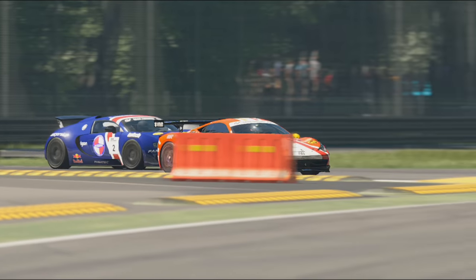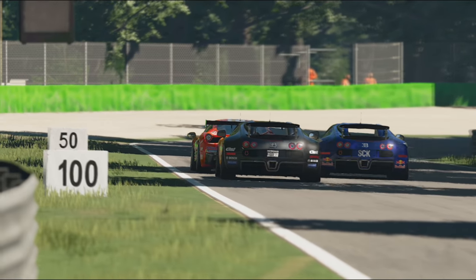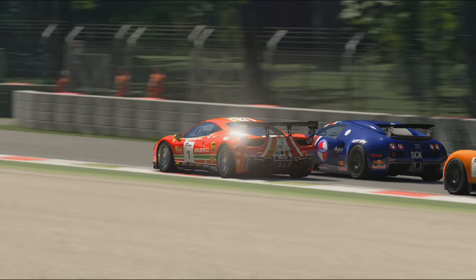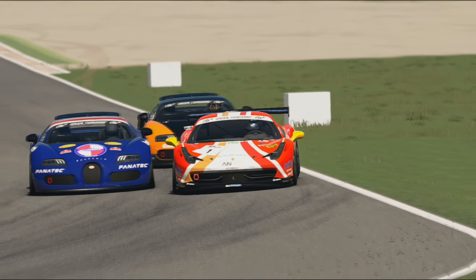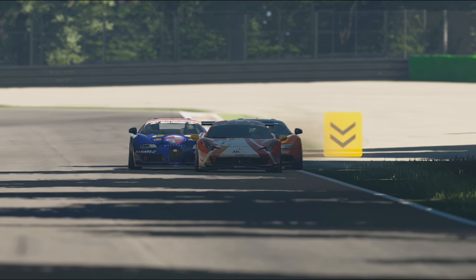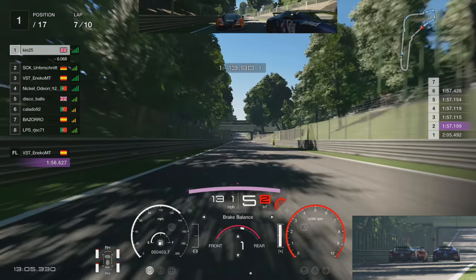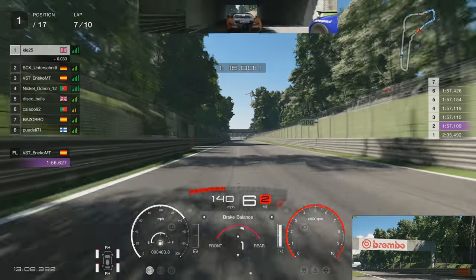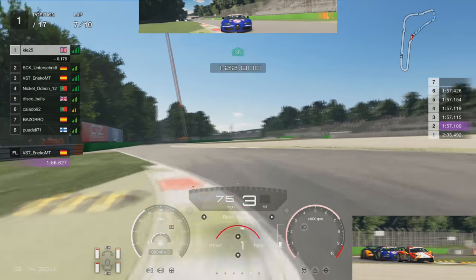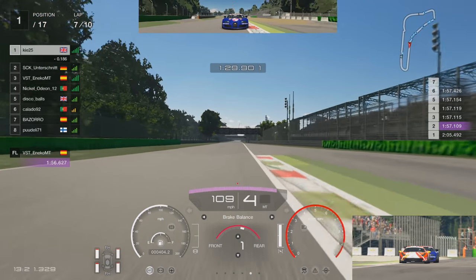Braking as late as possible into the chicane, just about holding on to position. Trying to get maximum exit, using some of the gravel on the outside. We go side by side through the first Lesmo and try to hold it around the outside — absolutely brilliant racing. Respect given from both quarters, just a tiny bit of contact, but he holds the inside line, I hold the wide line. Absolutely brilliant, nice respectful racing — this is the kind of racing I love on GT Sport.